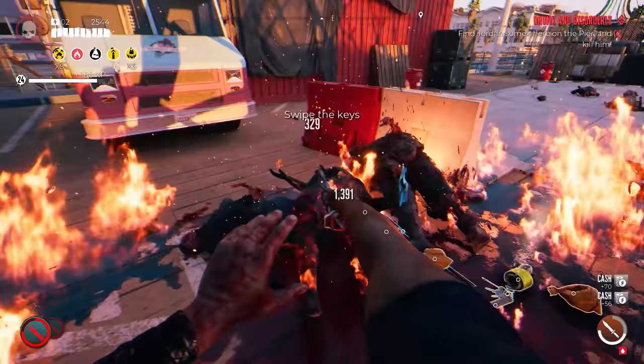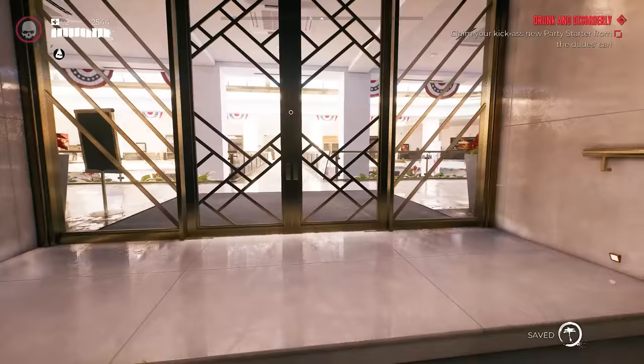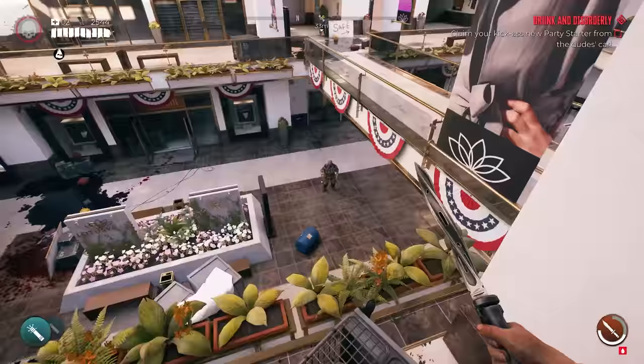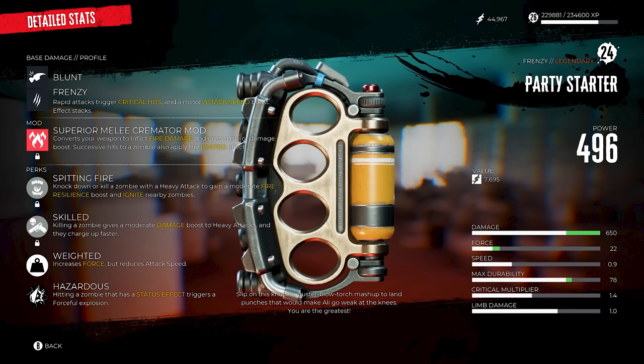Next, make your way back to the hotel where we started. Follow the exact path and make your way to the parking lot. There is going to be a white SUV — go directly behind it, open up the trunk, and the first legendary weapon will drop for you: the Party Starter. Here are the item stats — you can see exactly which perks and mods are on this weapon once you pick it up.